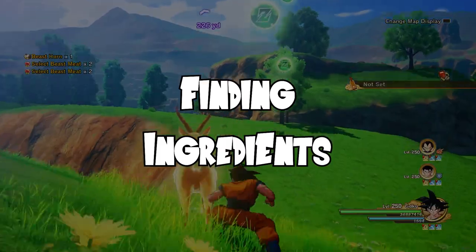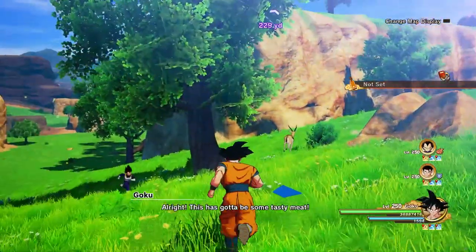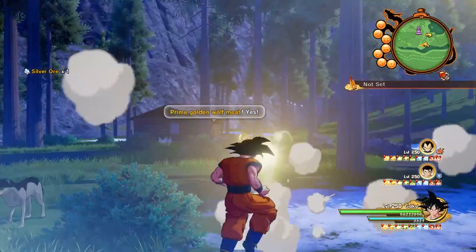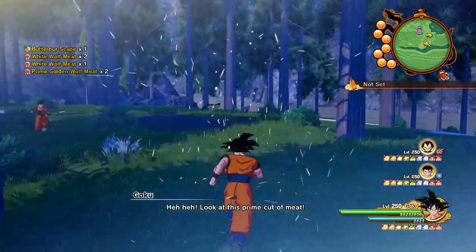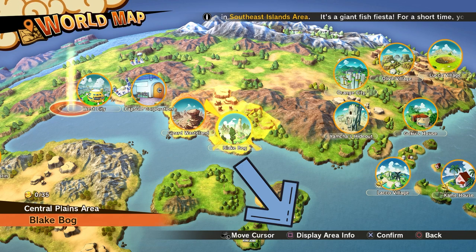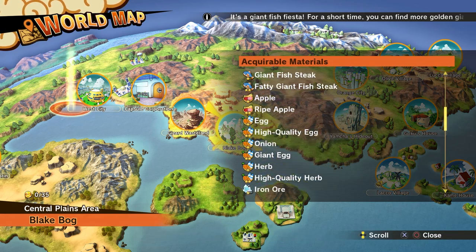There are a ton of ingredients in this game. The more common ones can be farmed by killing animals such as deer, wolves, and dinos. Others can just be bought from vendors. You can also see what materials are in which area by going to the world map, selecting the area, then hitting the display area info button to see the full list of acquirable materials in that area.